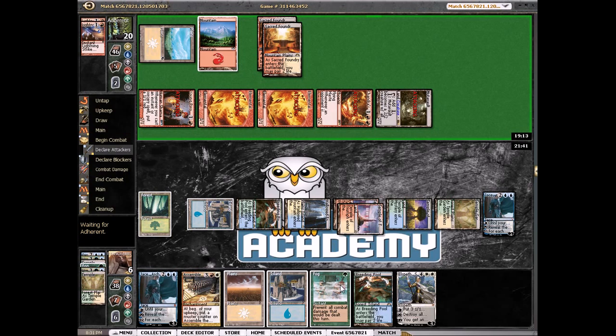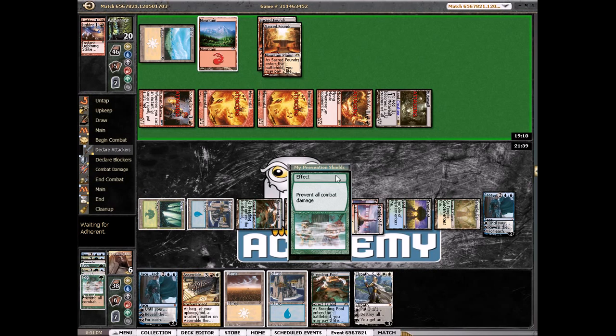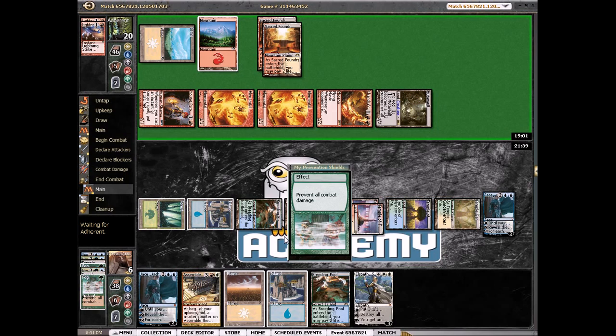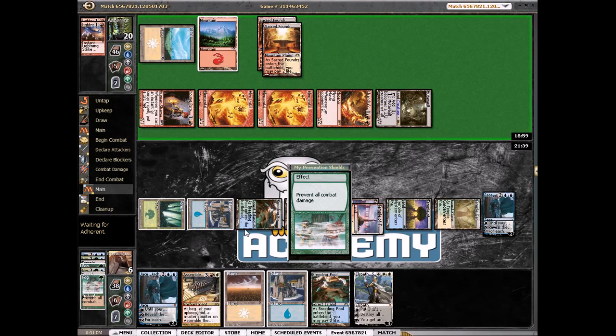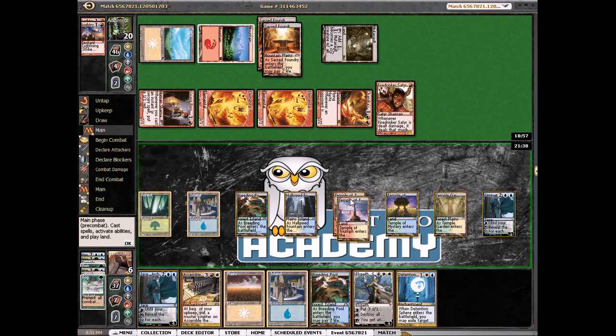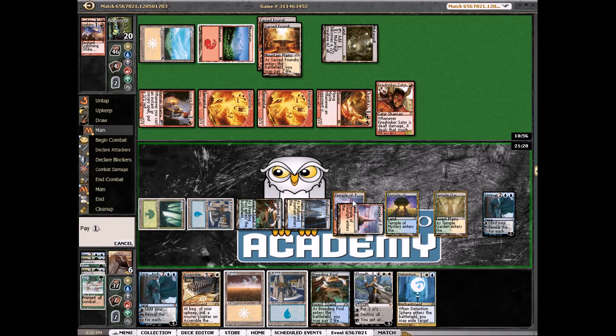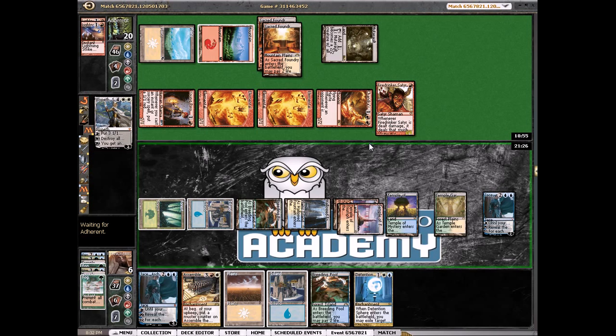We can dig again if necessary — I have a turn after we play Elspeth. Definitely need to gain some life soon before he draws a Skull Crack, because I'm pretty sure he has them. Fog doing some work — okay, maybe not. So I'm going to play Jace and play Elspeth. We can actually take care of this Phoenix.